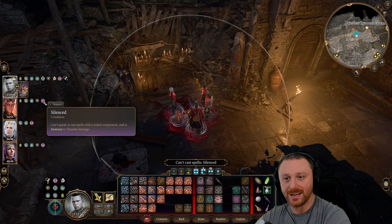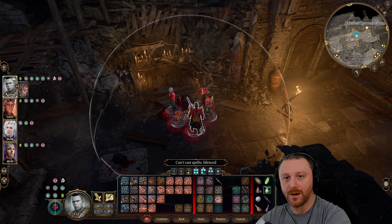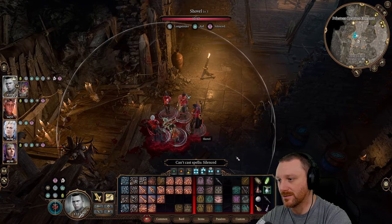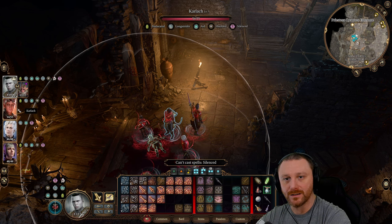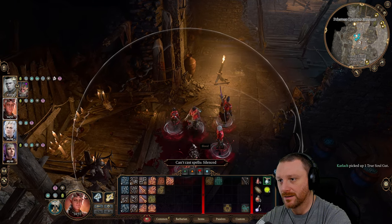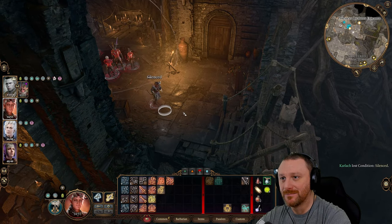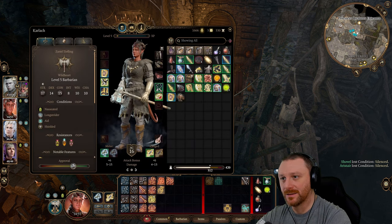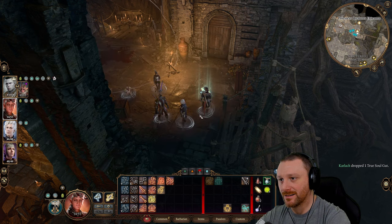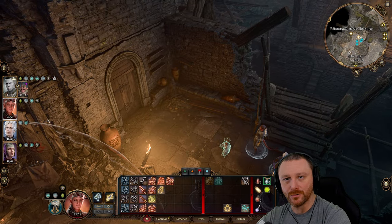We've got the Silence effect — can't cast spells with verbal components. We can't loot her though; she's too heavy. Karlak, can you pick her up? Karlak picks her up and we're unsilenced now. Go ahead and drop her. Should we hide her or toss her off? We should loot her and speak with the dead first, then toss her down.